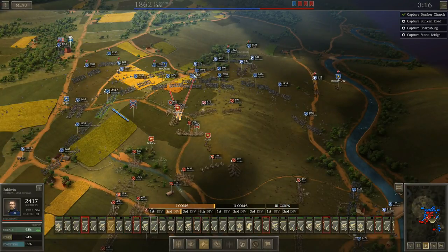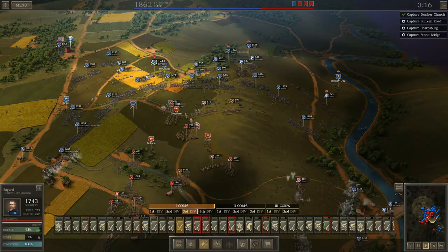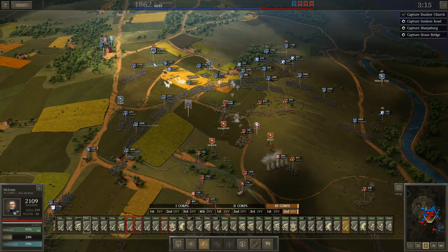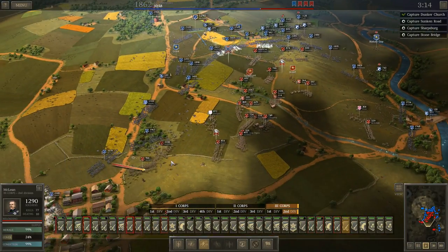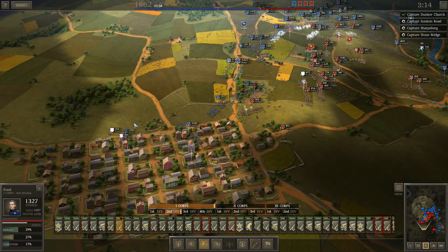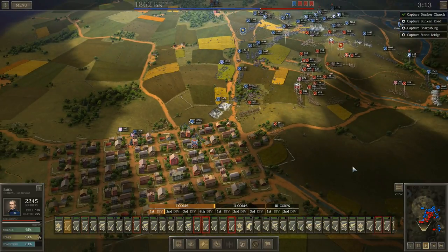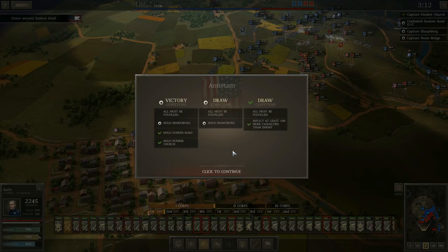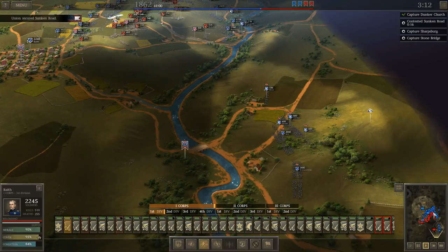About to take the sunken road. As I mentioned in part one, I've got some videos of my visit to Antietam battlefield a few months ago, including the sunken road - you can check out the links below in the description for those. We don't actually need the stone bridge in order to win the battle, so I really don't think I'm even going to bother crossing there.